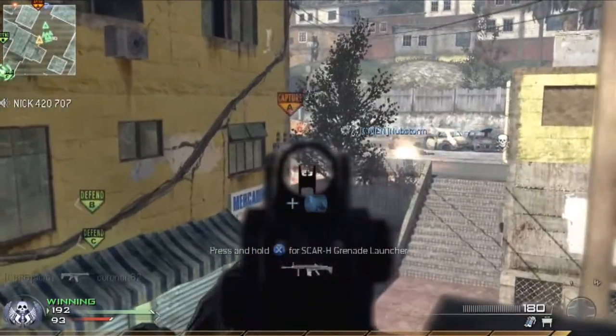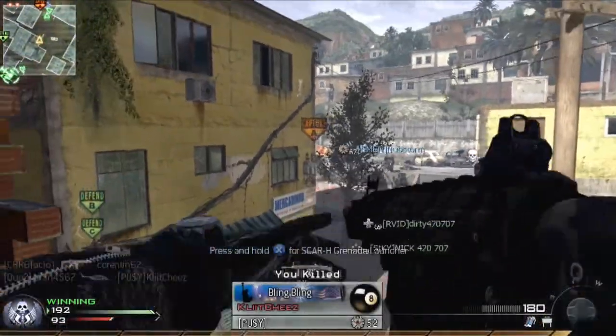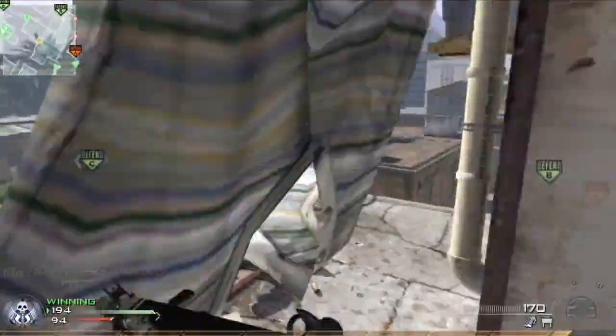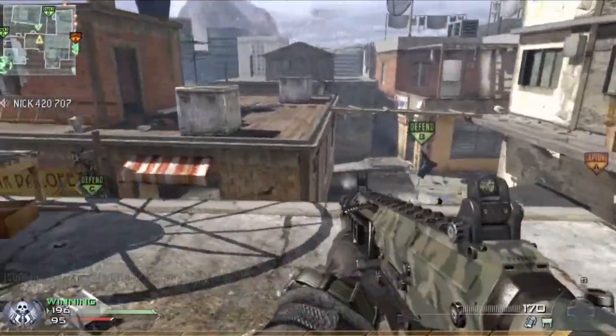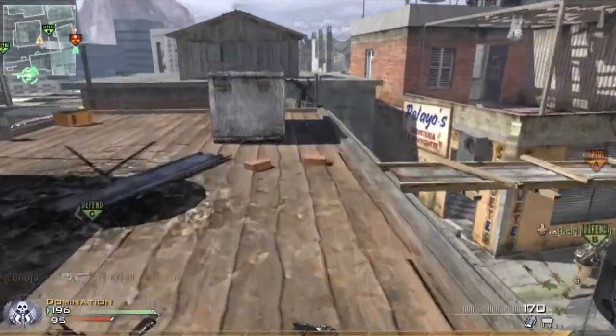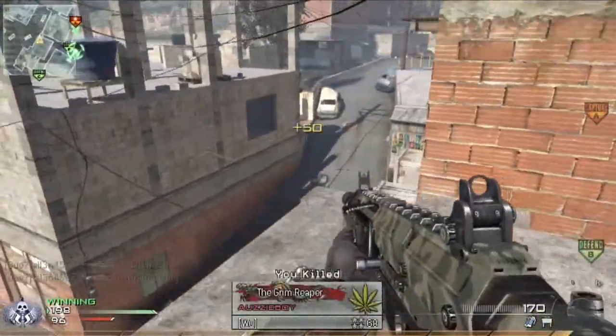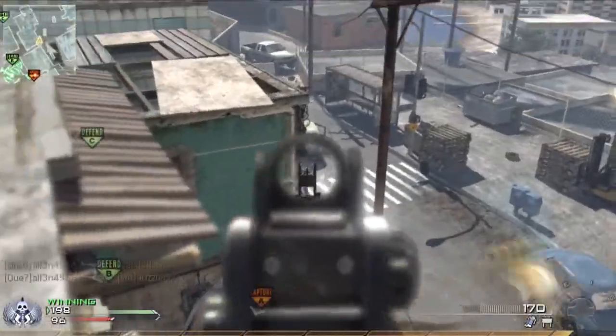This is also a good spot right here. If you plan to play more to the left on the screen, it's usually a really good spot to snipe out A if your team has A. That would be a really good spot, and also right here.